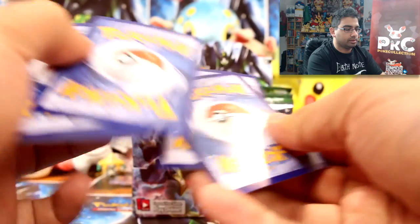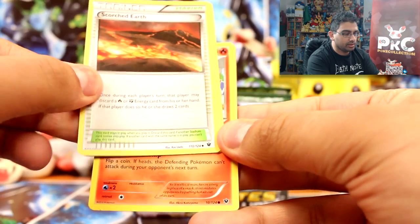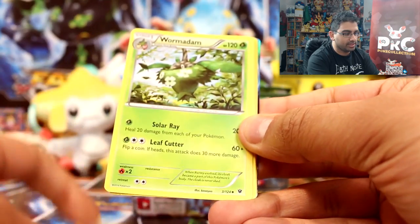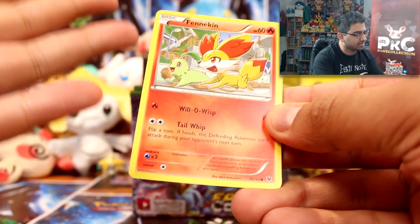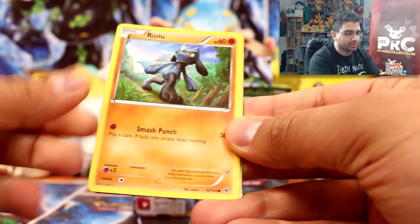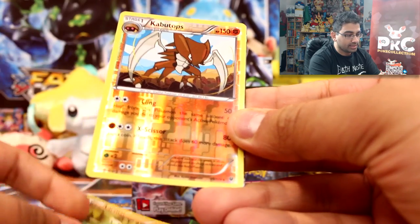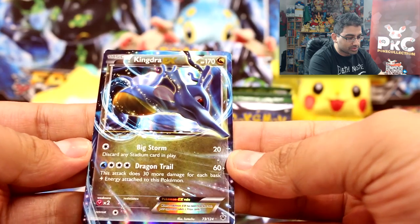We have scorched earth, old amber, Aerodactyl, Wormadam, Fennekin, Jigglypuff, Riolu, Seel, Larvitar, a Kabutops reverse — love it — and it's a Kingdra EX! Awesome!